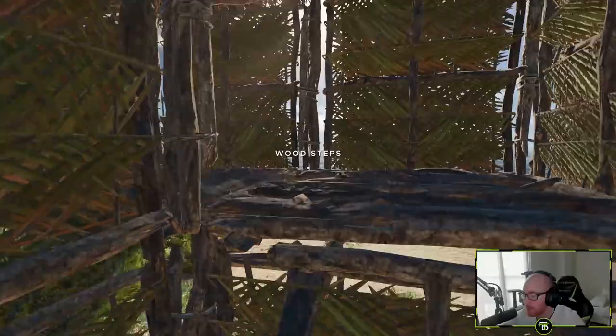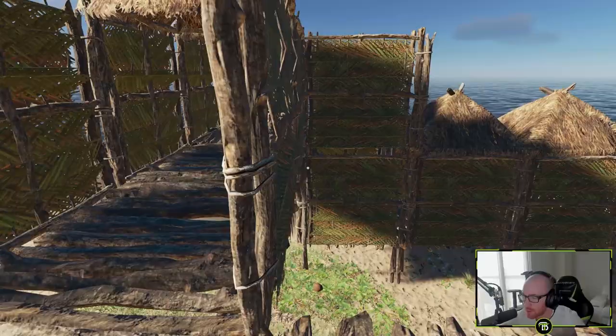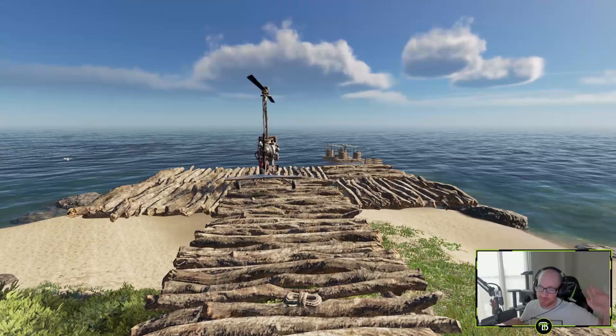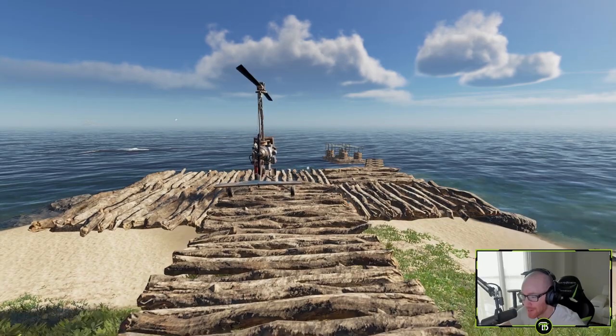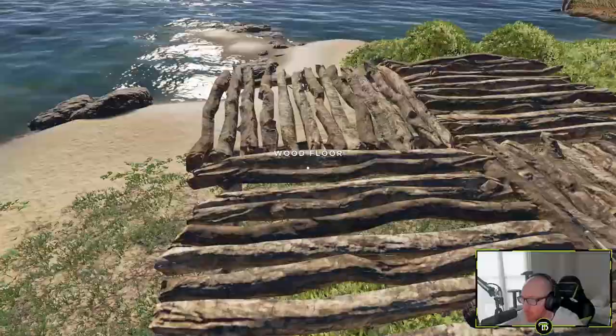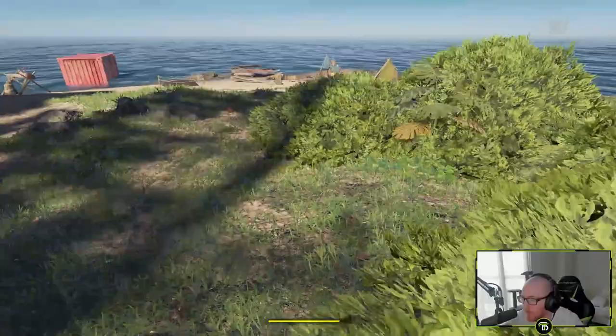I wanted the helipad to be elevated but I couldn't build stairs and a platform like I did over here. So I put a little archway - once we get a bunch of containers we can store more things up here. You walk through the archway and check out the little wooden helipad. I was gonna build it out of planks or corrugated scrap but I didn't have enough.